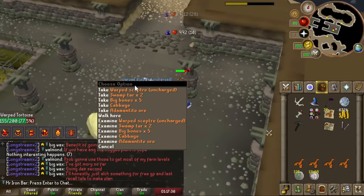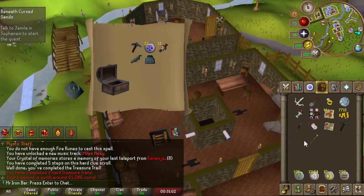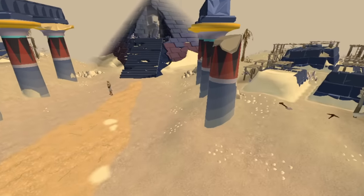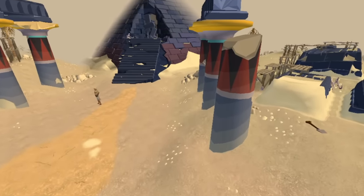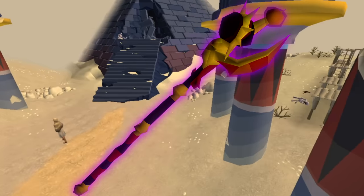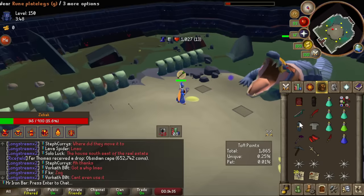Massive video today boys, strap in your seatbelts and enjoy the ride. So last episode, I finally got here to take on Raids 3, aka Tombs of Amascut. It is home to some of Runescape's most powerful items. The most powerful magic weapon, Shadow of Tumeken, is hidden inside this pyramid, guarded by powerful bosses and deities.